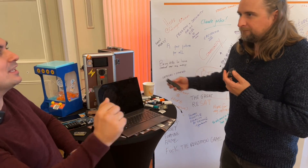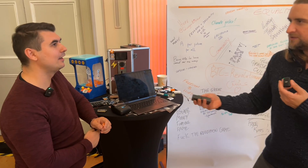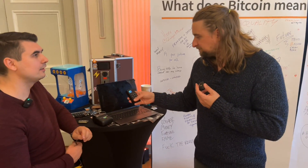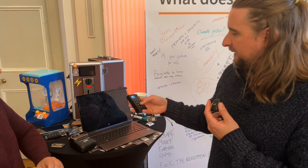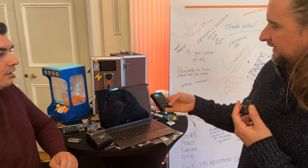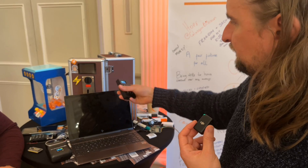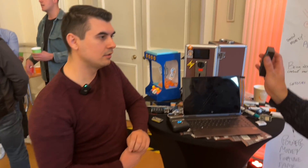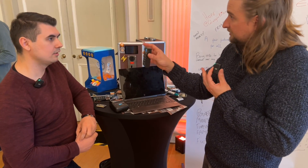You can also do an ATM function on this device. You input a PIN, put an amount in, and it generates a withdrawal link — similar to how the other device works. So you could give me $10 and I could sell you $9 worth of Bitcoin using this. Currently I just have the POS on it, but you can do that as well.